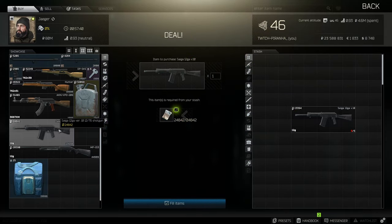Hey guys, and welcome to the lowest recoil build for the Saiga-12. This is all going to be based off the Saiga-12 that you can get for 24 grand from Jaeger.